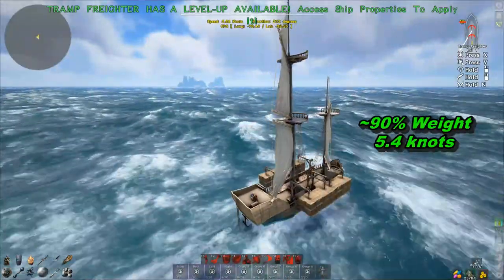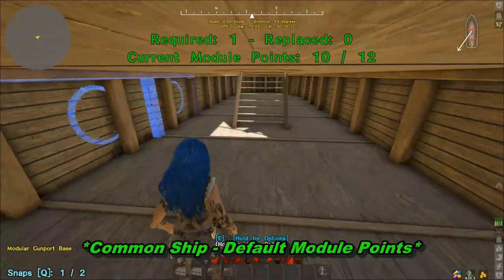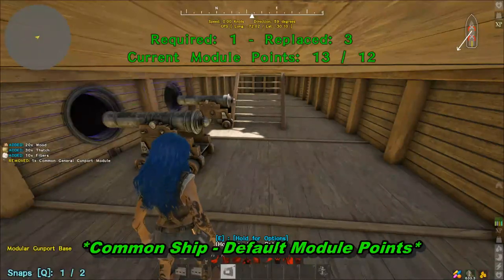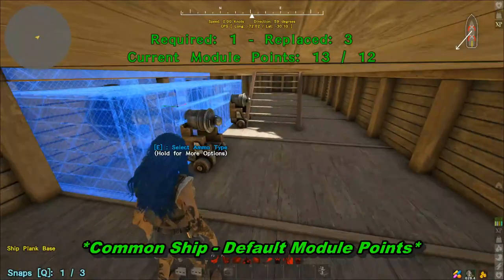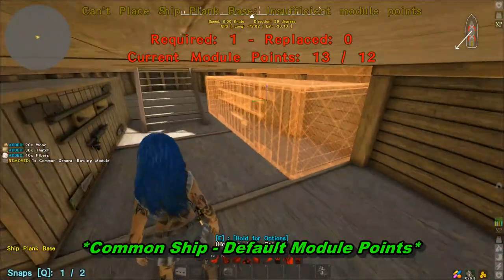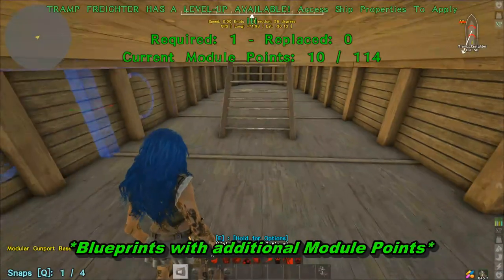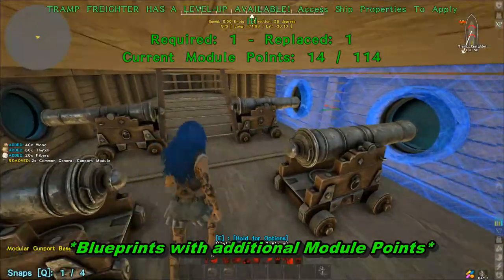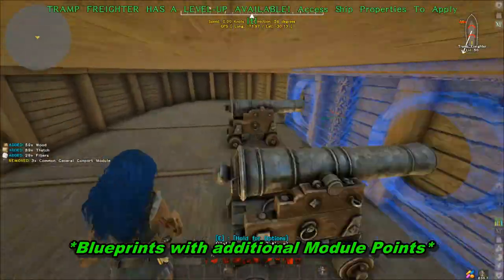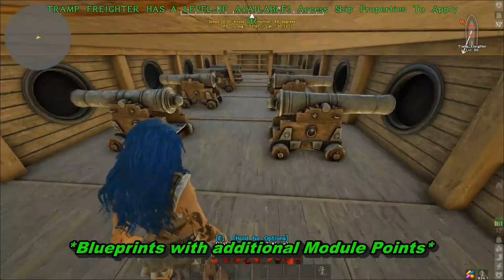One thing to note: you can only add one custom module to a common tramp freighter because the four cargo racks use all the module points. So you can put one rowing or one cannon module on. However, if you find a blueprint with additional module points, you can add up to four custom cannon modules — though I would not recommend it.